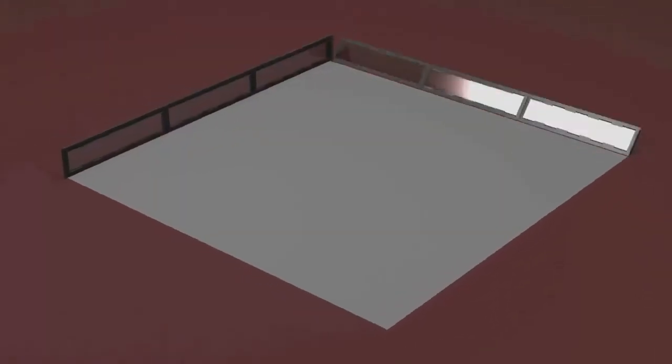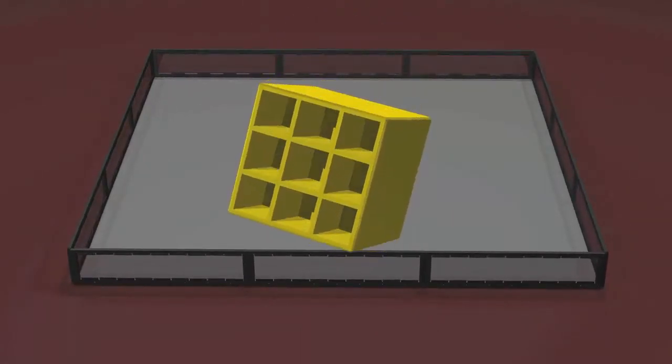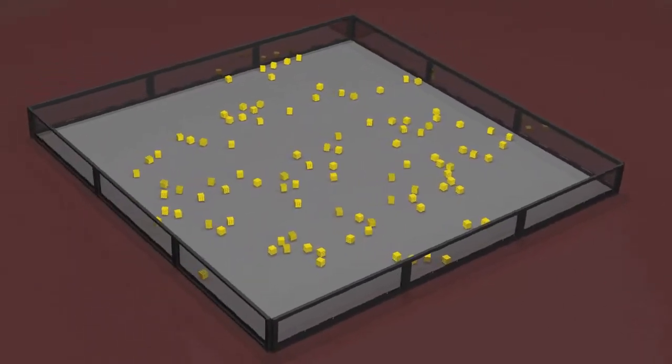The game is played on a 12-foot square playing field with a foam tile floor and 1-foot high walls. The scoring element is a 2-inch square yellow block. There are 100 blocks in the game, which are randomly placed in the front and rear block zones.